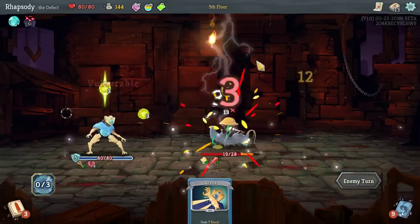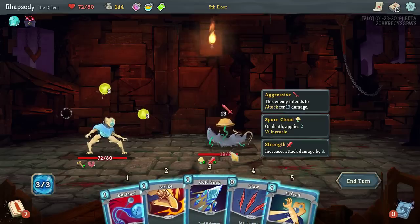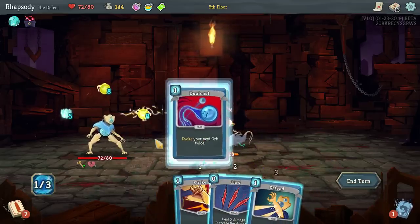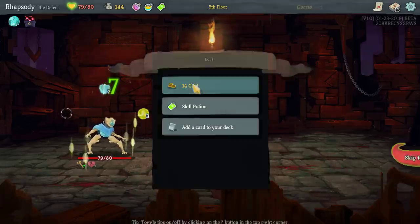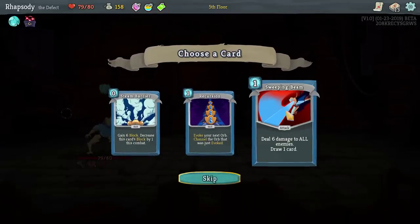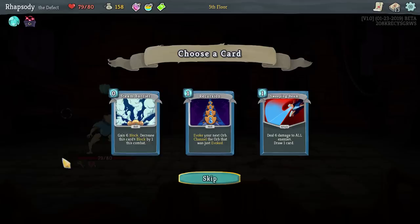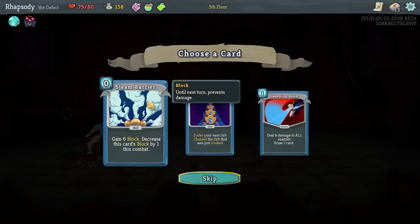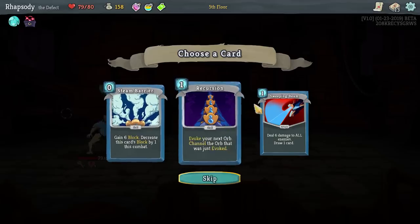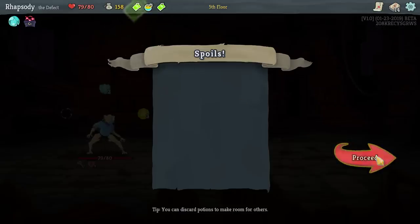I'll kill the backliner here and only defend. We've got eight damage coming through, but that's okay — we're healing for a bunch at the end of the fight. Sweeping Beam: deal six damage to all enemies, draw one card. There's also Recursion — evoke your next orb, then channel it, upgrades to zero cost — and Steam Barrier, which gives block but decreases over combat. I'll take Sweeping Beam; I always like to have an AoE in the deck.